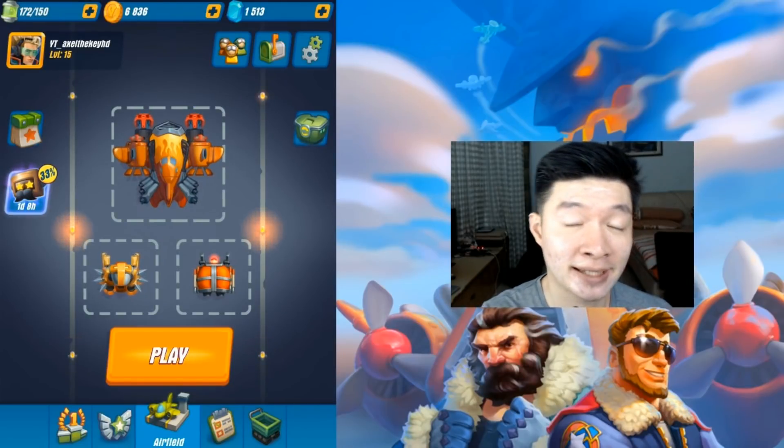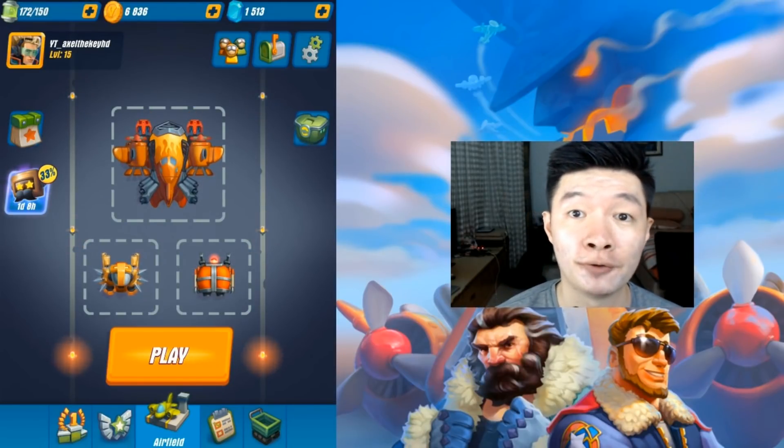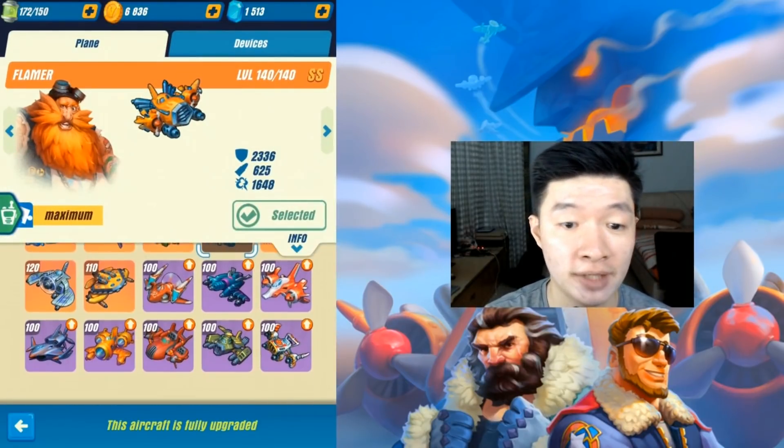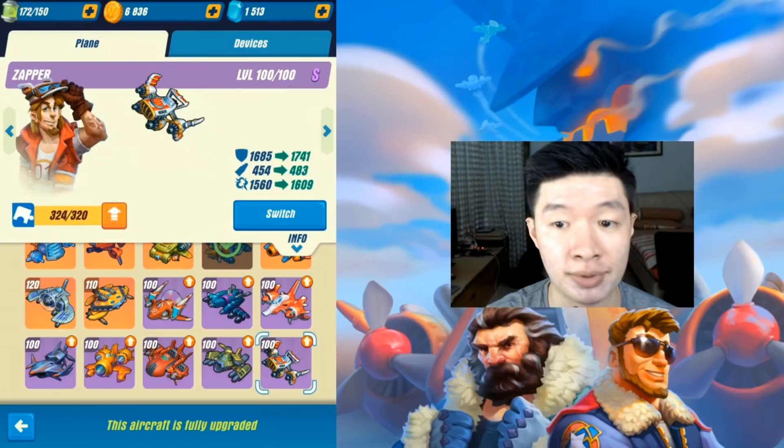Welcome back, I'm Axel, and this is the gameplay for Hawk. I'm going to evolve another plane into SS class, so let's get started. The plane that's going to have another evolution is Cypher right here.